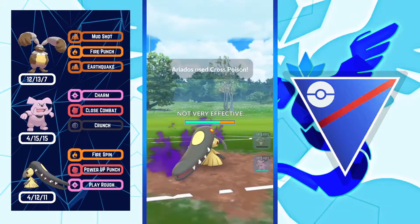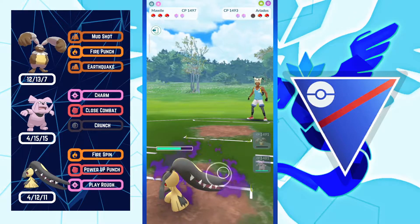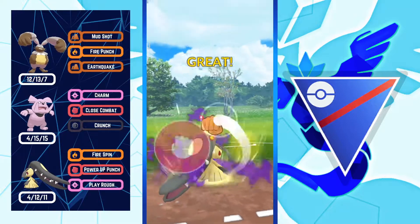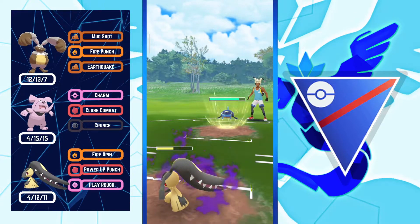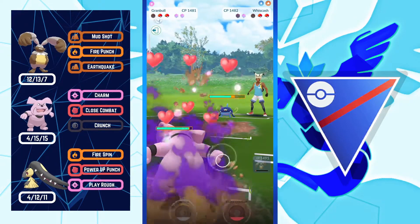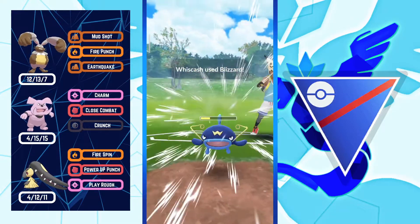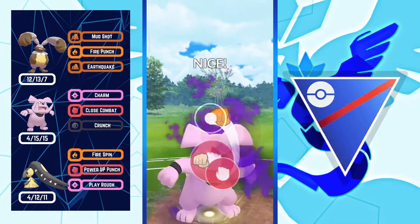The strategy of this team is to save two shields for your backline and don't use shields on Diggersby. I'm switching into Mawile, banking an Earthquake on Diggersby. Opponent is coming in with their Gastly line — Alolan Geodude line — which is not good for my team as Mud Bomb does super effective damage on Mawile. Opponent threw a move on Mawile which was a paperweight at that point anyway.